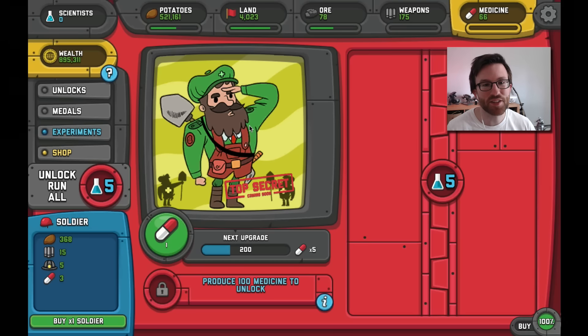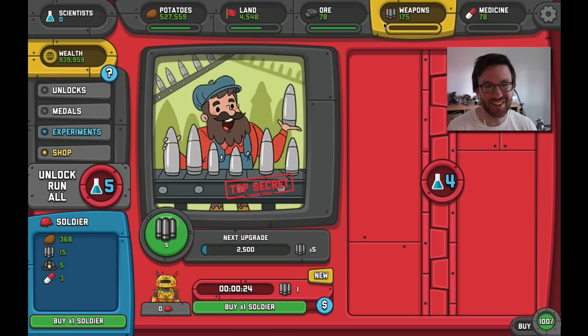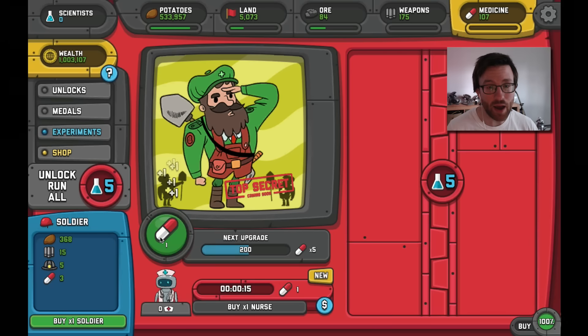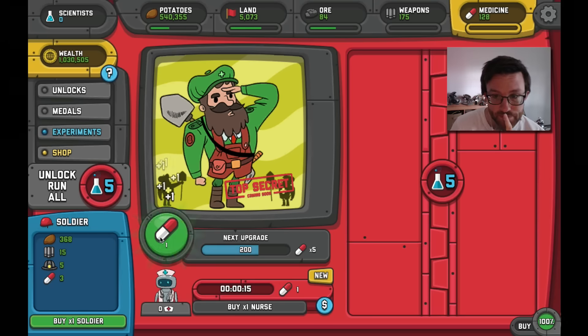This is the Russian medic — he has a tiny satchel and his trusty shovel. That's what the medics have. The game has so much spirit and attitude. I want to get up to 100 or 200 medicine here, so I need to keep upgrading. Come on — I don't want to click my hand anymore!